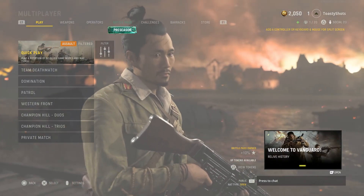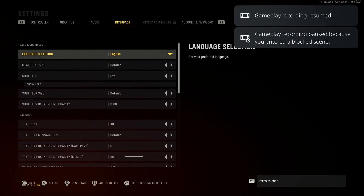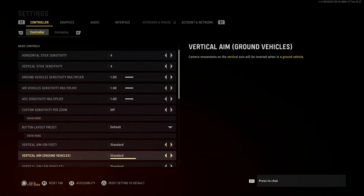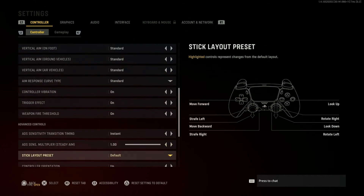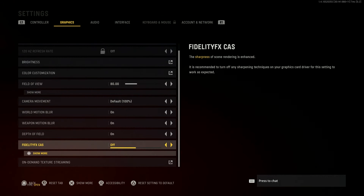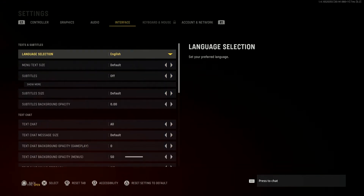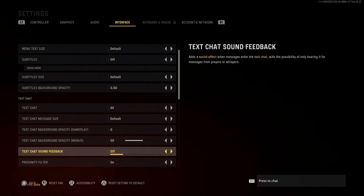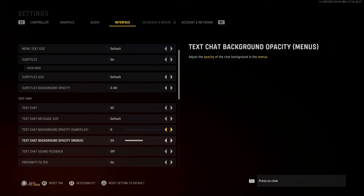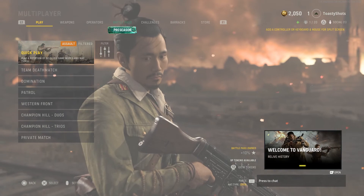So that's the menu of the multiplayer. We've got controller, graphics, audio, interface, network and account, which you can't see. I'll quick, like, tap through here — if you guys want to slow the video down, pause it, look at everything. I'm not too worried about that unless I have to change something, so I will flip through here for you guys. I want to actually turn subtitles on, just for when I do the campaign. Just like that.